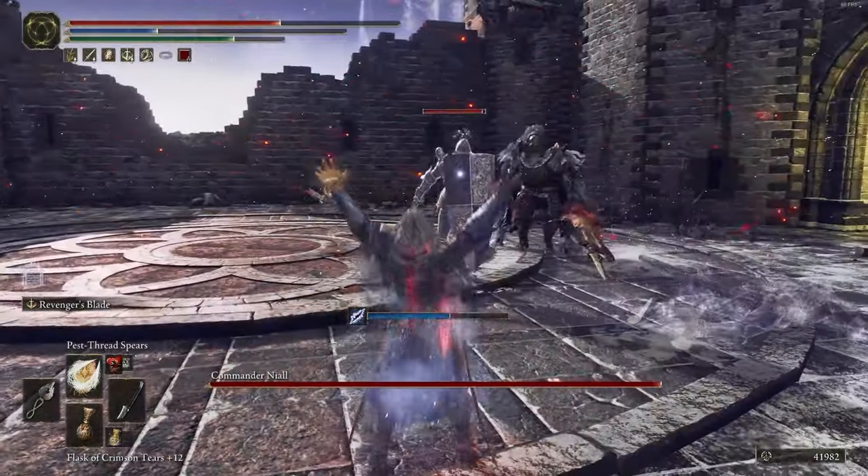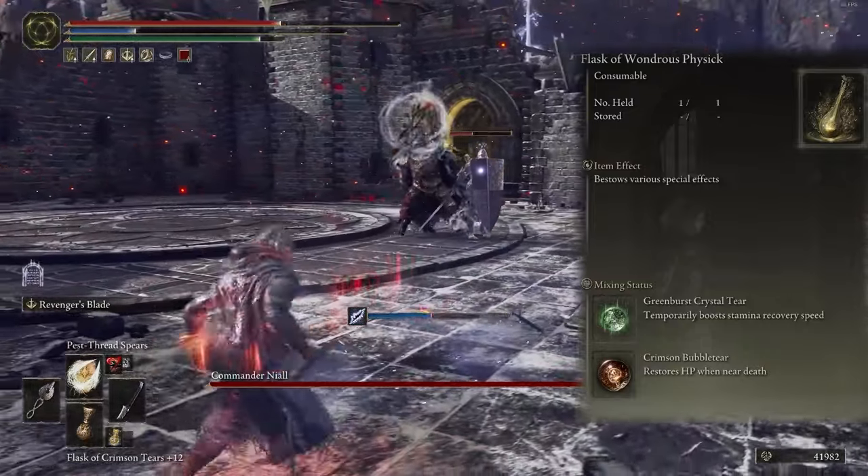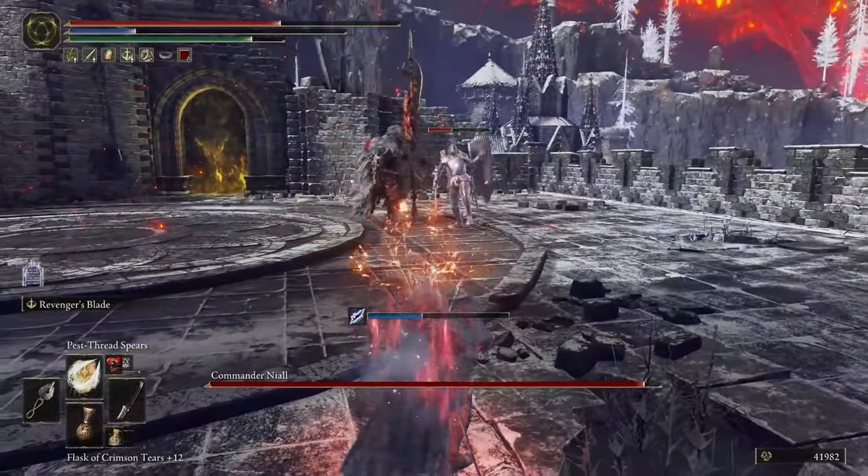For flasks, I mix it to restore status and FP when you are low, and the next one boosts your recovery of stamina.